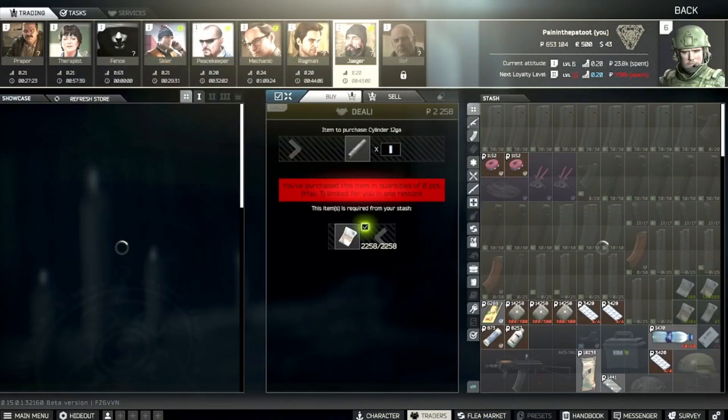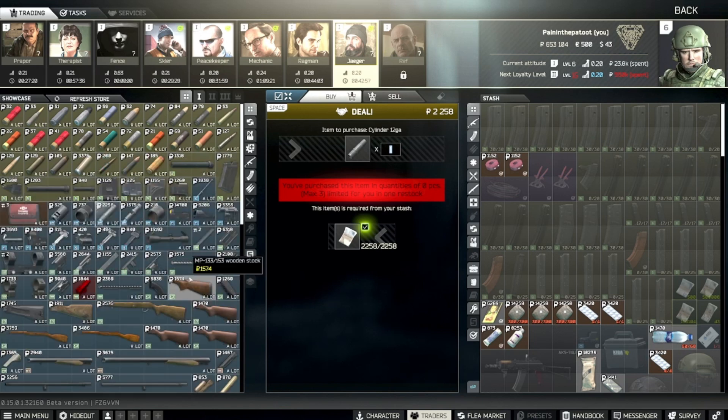Back to Jaeger — you'd have to unlock Jaeger first. To do that, there's a Mechanic task called Inner Introduction where you go to Woods, go near the crashed airliner to a hideout used by hunters. There's a ladder on the ground, and in the rungs of the ladder there's a letter. You grab the letter, extract safely, and hand the letter into Mechanic, and he will then unlock Jaeger.